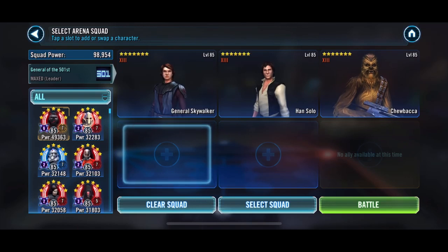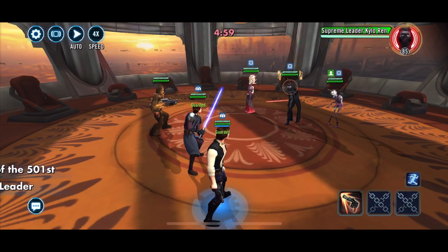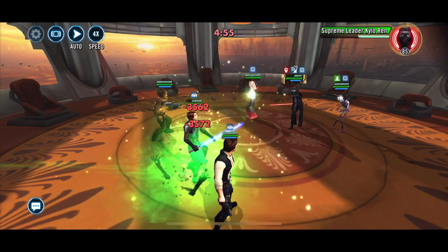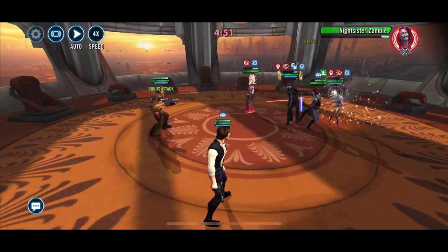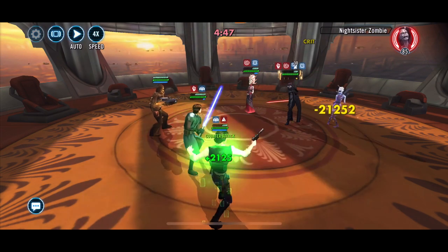I just wanted to make this quick 3v3 against Supreme Leader Kylo using GAS. If it's an actual all First Order team, you'll probably want to use a different team. If you encounter one with Zombie and Daka, which seems to be the two most common ones you might see in Grand Arena.